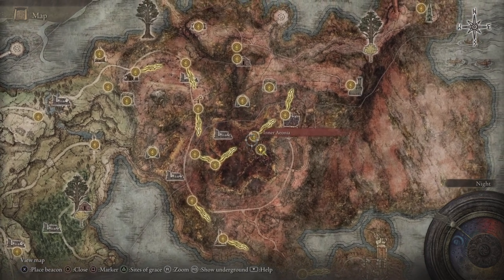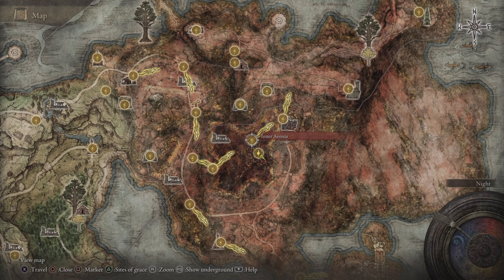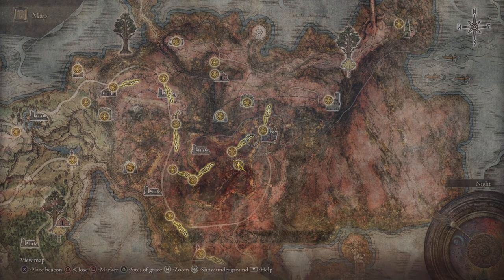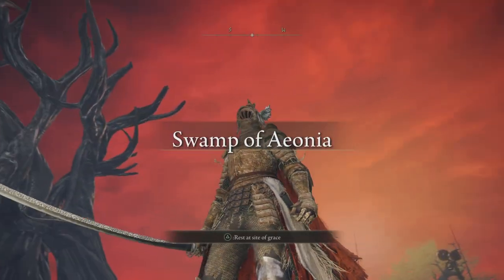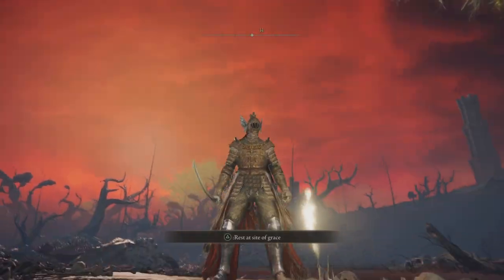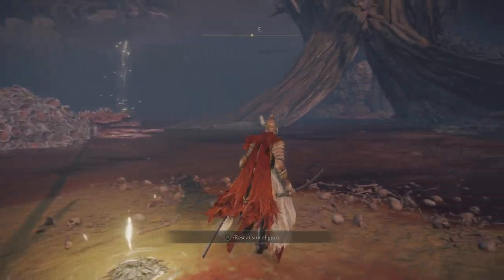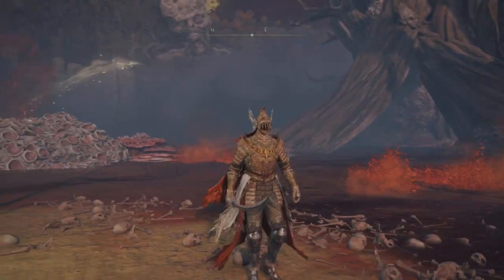And then we're going to farm these guys that enter Aonia. Now, these can be dropped by knights in the area. They're going to be wearing the same thing that I have on right now — this lovely Cleanrot set. And it's random drops, ladies and gentlemen. It might take you 20, 30, 40 minutes — it's all RNG.